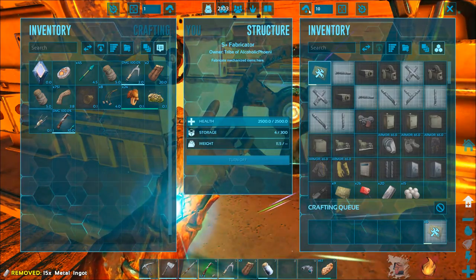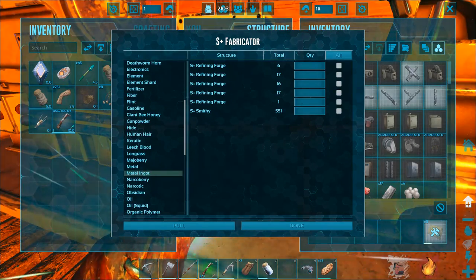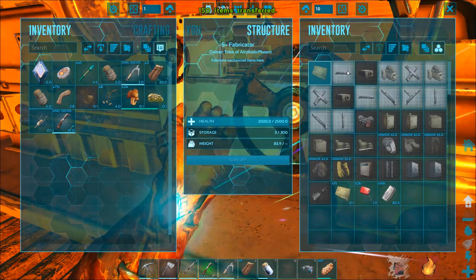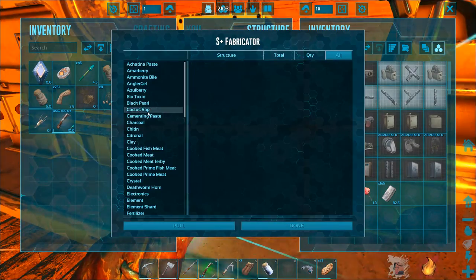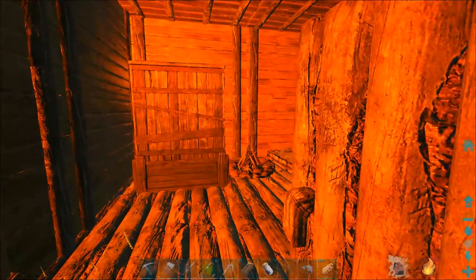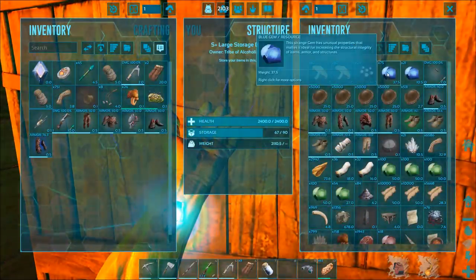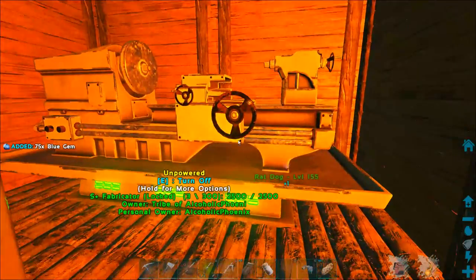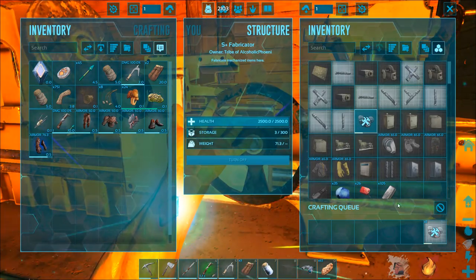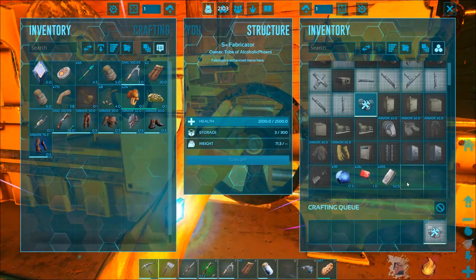We'll need 60 metal, so we'll pull some metal ingots into here — let's pull about 150 in. All right, now we just need the blue gems, which someone told me in the comments how to get the Aberration items to work in S+, but I've forgotten, so I'll have to look at that comment. We actually don't have a ton of blue gems — let's just make one. I accidentally pressed 'A' — I thought I was going to make two or three, but I don't have the electronics for it anyway. Thank god, so I didn't waste my time.